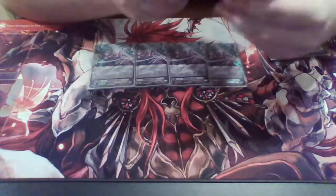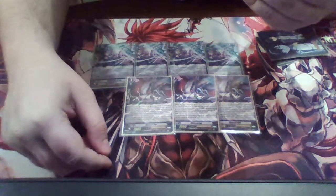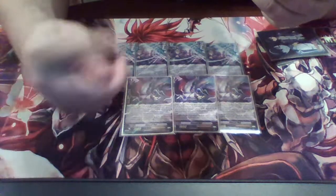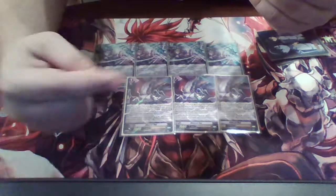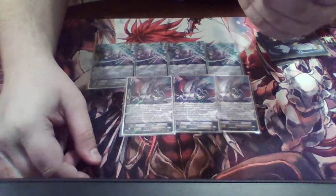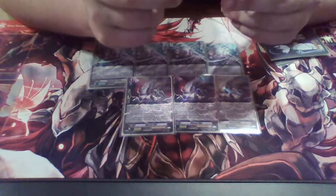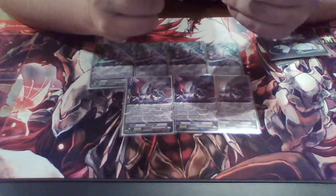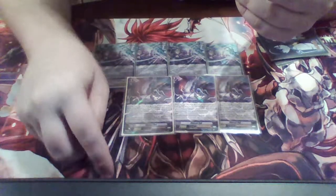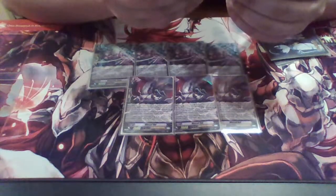Next we're playing four copies of Abyss Owl. When this unit is placed on the rear guard, you get to look at the top seven cards of your deck and search for one card with Luard in its card name, reveal it, put it into your hand, and shuffle your deck. If you put a card into your hand, choose one or more cards with the sum of their grades being three or greater from your hand and discard them. His other skill is ritual three: when this unit is retired from the rear guard for the effect or cost of your card with Luard in its card name, counter charge one.